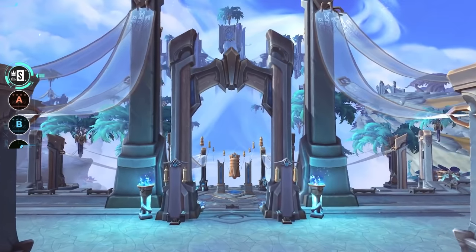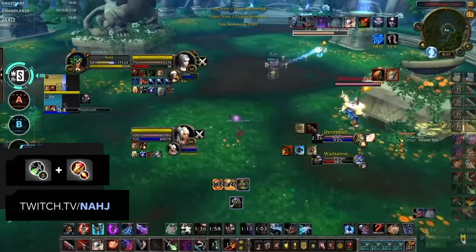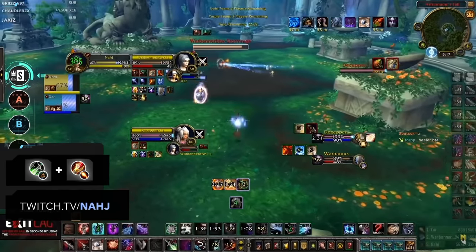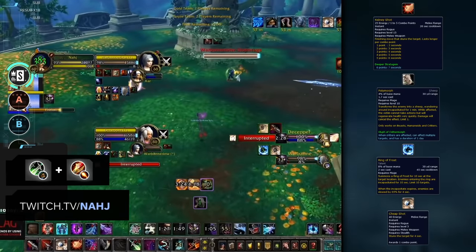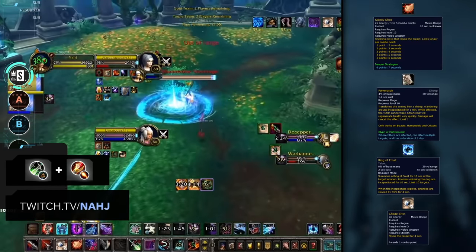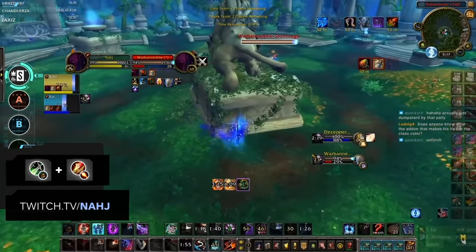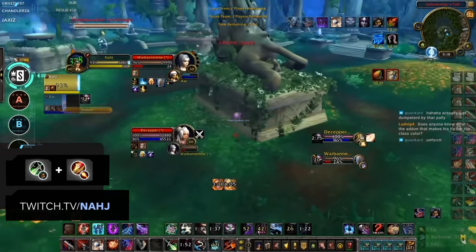As always, we'll start off with the S tier. These are the absolute best double DPS comps that you can play right now, with which you can even push high rating. First up, to no one's surprise, Rogue Mage has been one of the most popular comps in World of Warcraft for years — in both 2v2 and 3v3, it's a classic. This comp does well by creating long CC chains, usually consisting of a Kidney Shot into a Polymorph or Ring of Frost on the enemy healer, then Cheap Shotting the kill target multiple times to lock them down and unload a ton of burst. If done correctly, this will absolutely force out defensive CDs.